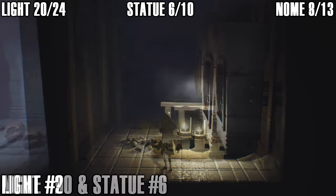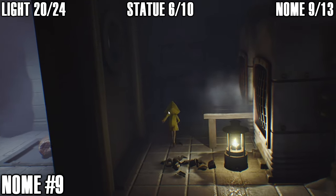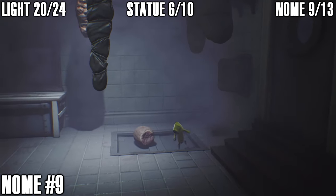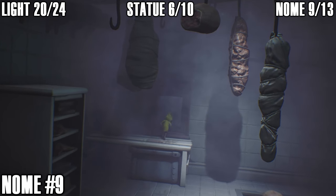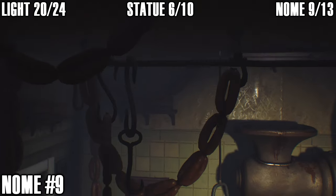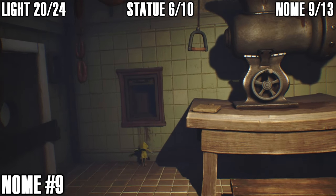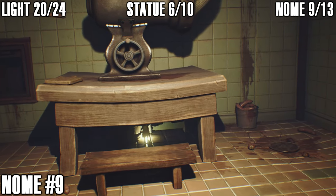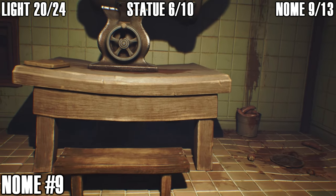There's also another gnome down below. Hop through the hole in the wall and back down — for the guide I didn't bother getting all the meat onto the trapdoor, but you don't have to do that to get the gnome. The gnome is underneath the table hiding away — kind of difficult to see, you might want to flick on your lighter — he's right there in the back corner. That's gnome number nine.